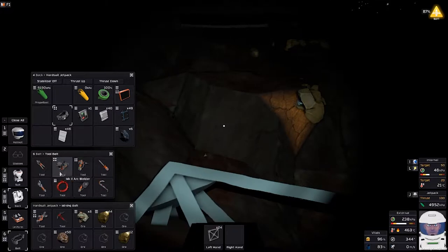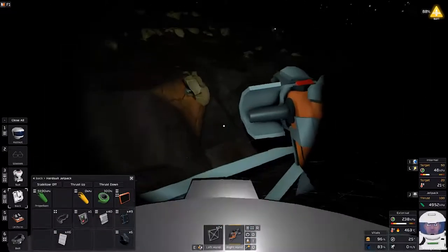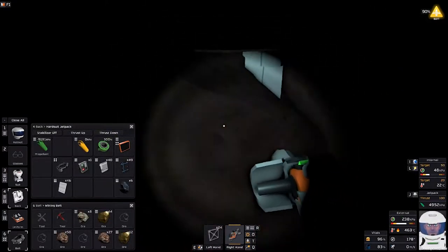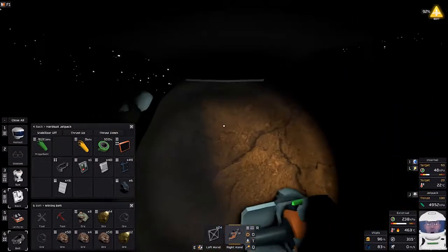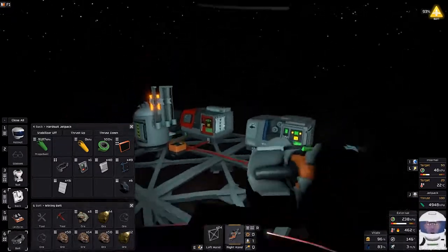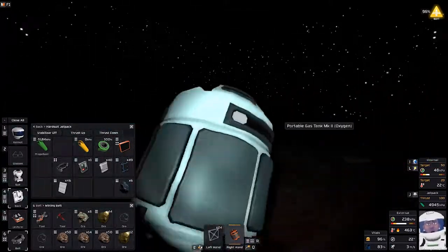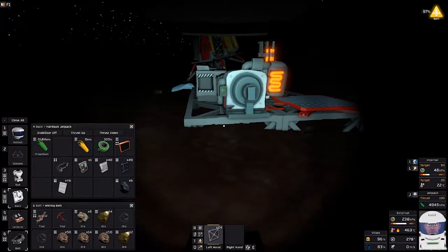Even though 13 would be more along the lines of how I kind of function, considering I always build with odd numbers. Now that I've said that I feel bad for the 13, like I've betrayed my whole lifestyle. My brain is going off on a tangent. We might as well go ahead and get prepped for the next part of the plan which is power. I want to get some power up and going and to do that we're going to need an electronics printer and we're going to need an area over here.